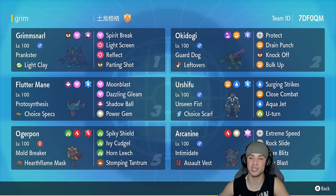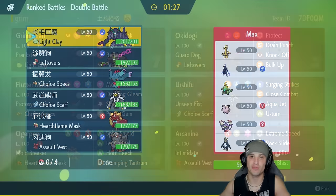If you want to run out this team yourself, the rental code is in the top right-hand corner. Let's hop on to the Regulation E ladder and get some wins with this heavy meta squad.